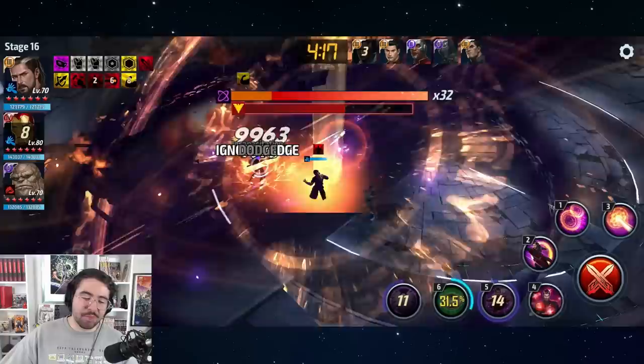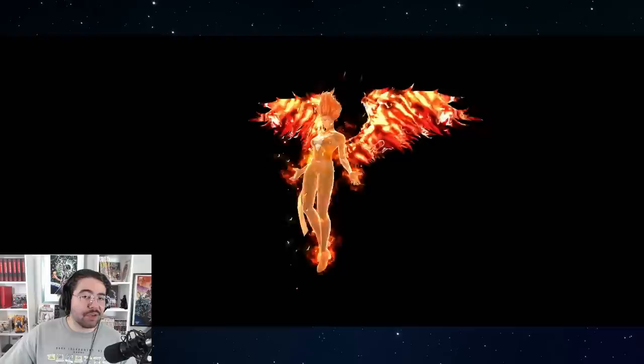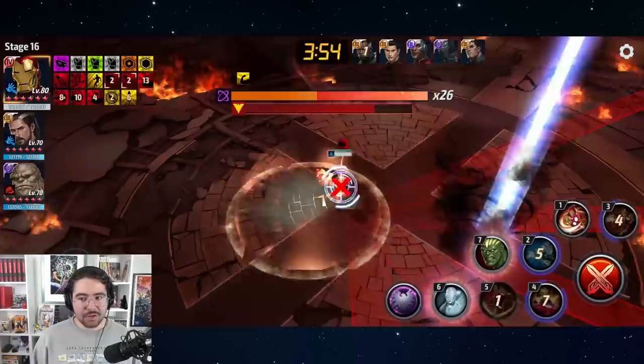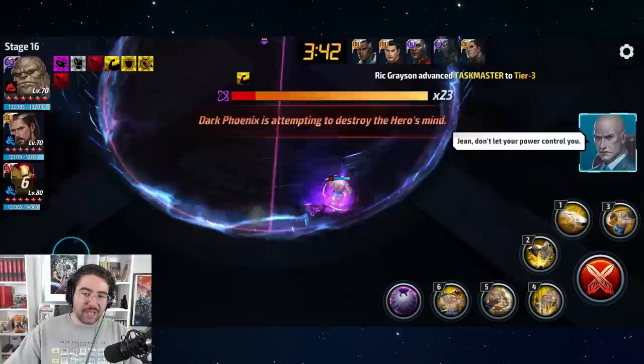We have Iron Man with Doctor Strange lead and Thing support. A lot of people ask me why I use Thing — I'm using him here because he has a CTP of Insight. The requirement for this stage, for those wondering, is Human Male. So I cannot use any aliens, Inhumans, or Mutants from stage 15 up to stage 19. You'll see in the next clear who you actually need for stage 19 to push ahead to stage 20.